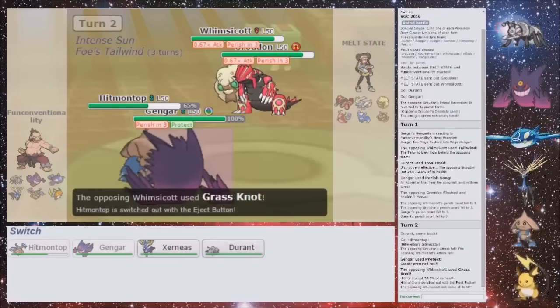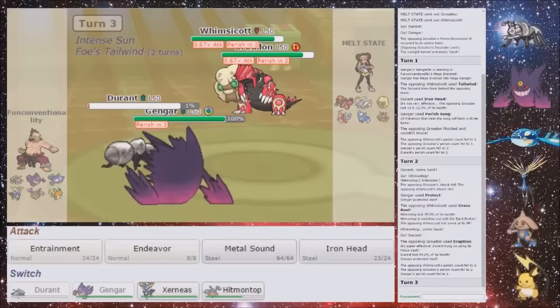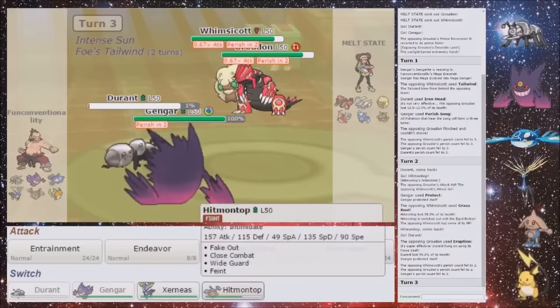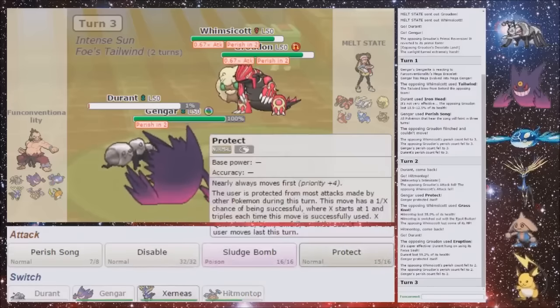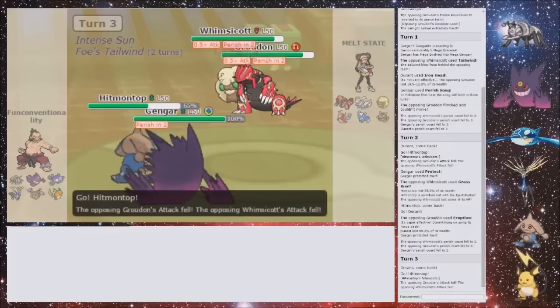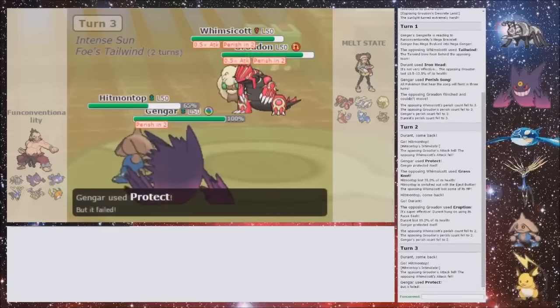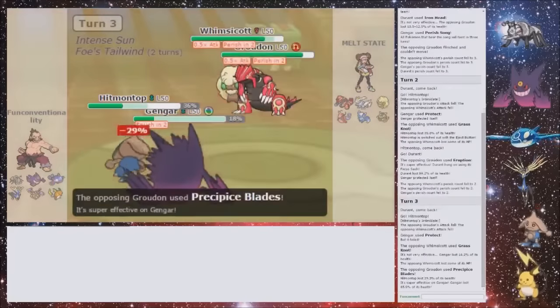Because now I need to double Protect. Yeah, I need to double Protect. I got the flinch already. In fact, minus two might not knock out the Gengar because it's bulky. So I'm gonna go for the double Protect anyway. But then I still, theoretically, live the Precipice Blades. I don't get it, but I should live. I might not live anymore, but I still should — maybe? Yeah, I do live. Nice, nice. So now I can Fake Out and Protect.